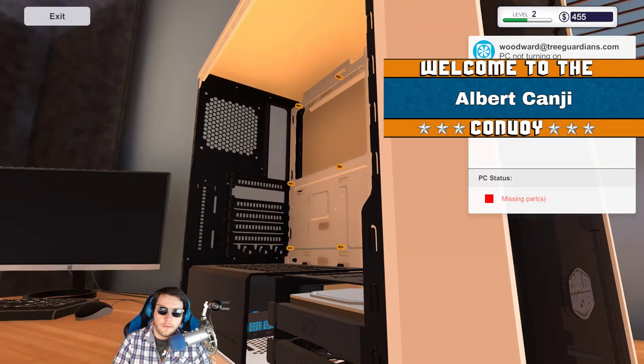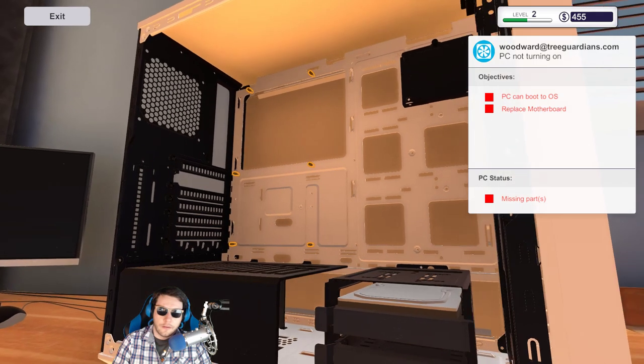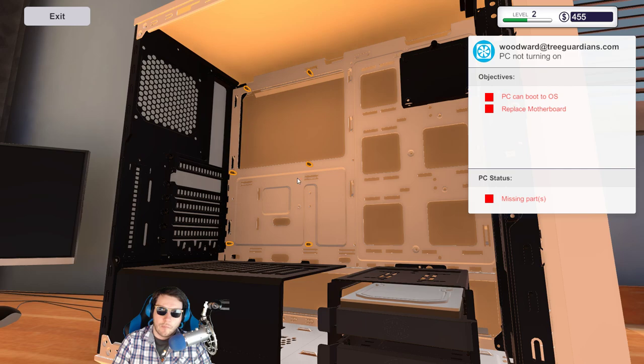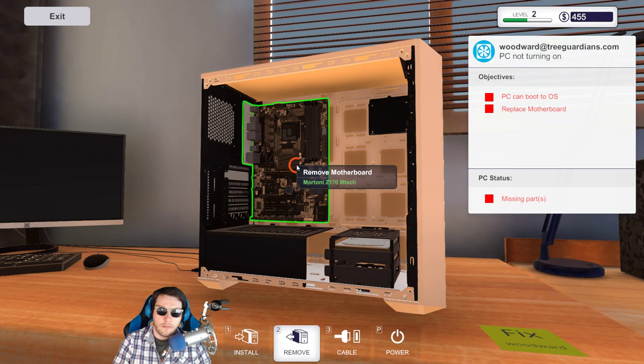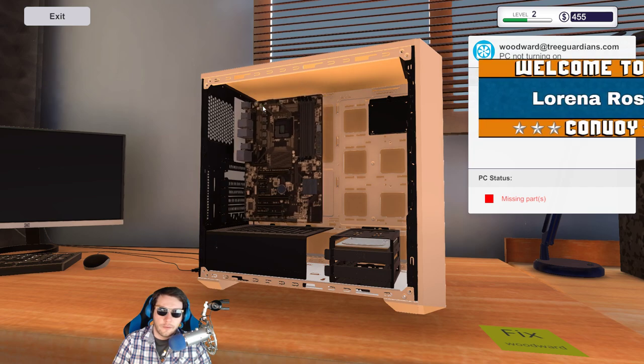Now, if we have to get the same motherboard, I assume we can use these standoffs — I forget what they're called, but they hold the motherboard above the case. I might have to remove those. I hit Escape and it just put everything back and bolted it in place — that's not what I wanted. I wanted to back away and look at the part.